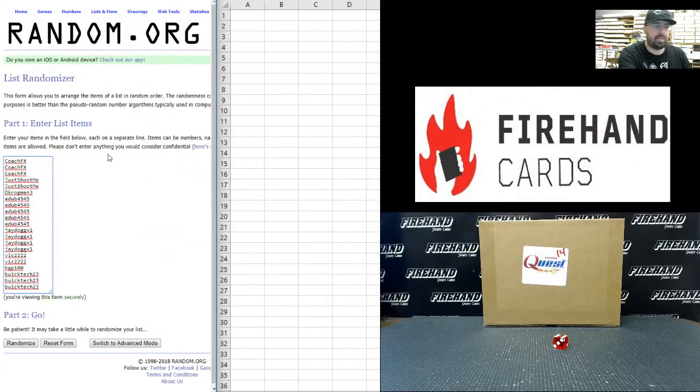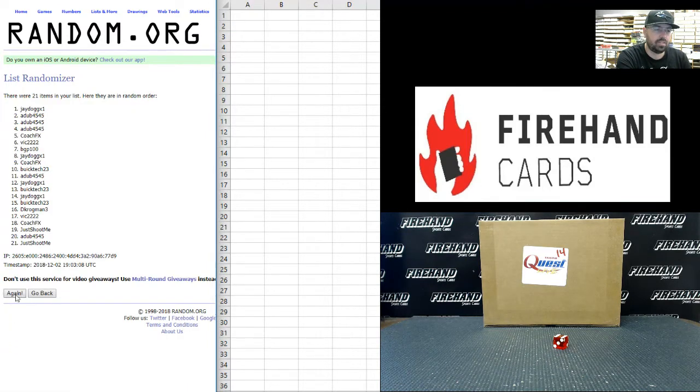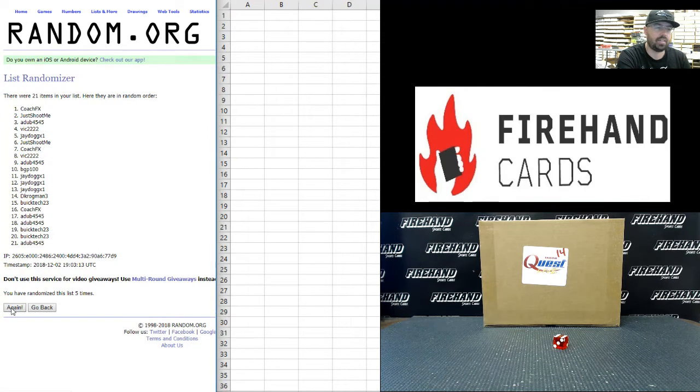There's your list of names — our participants. Coach FX up top, Buick Tech at the bottom. Six times, good luck. One, two, three, four, five, six. A-Dub up top, Krogman 3 at the bottom. Six.